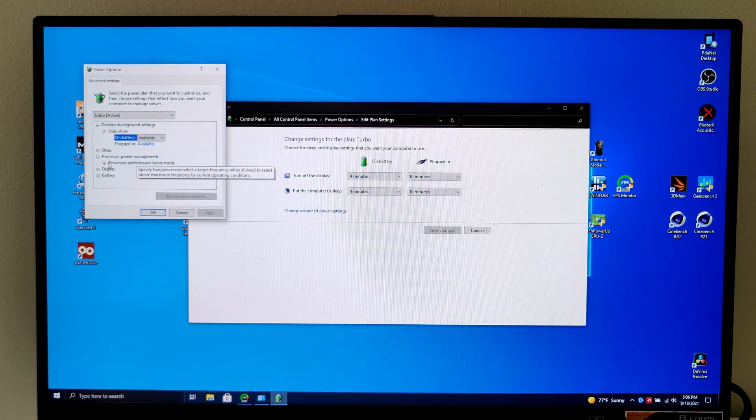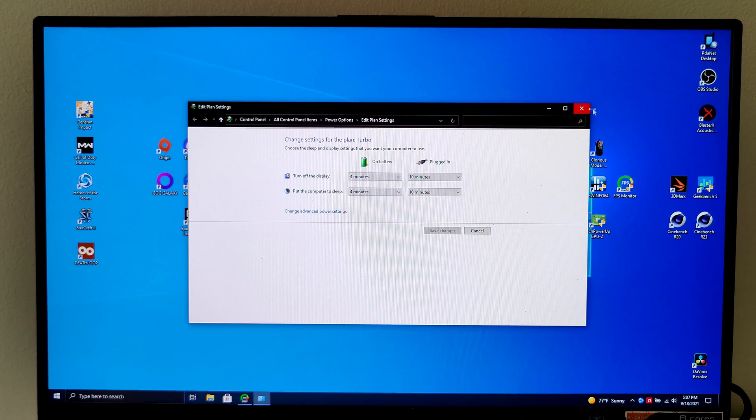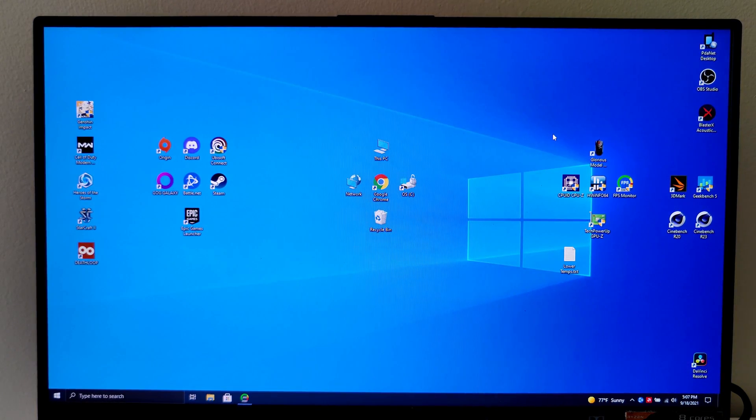I've already done this, but these settings will probably be on Aggressive. Just change them both to Disabled, hit OK, you can close all of that and you're done.